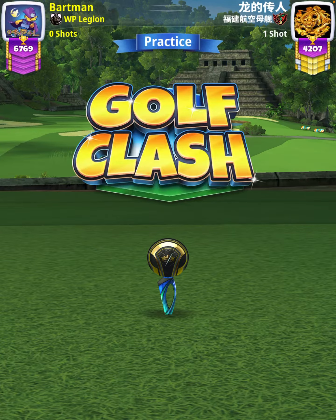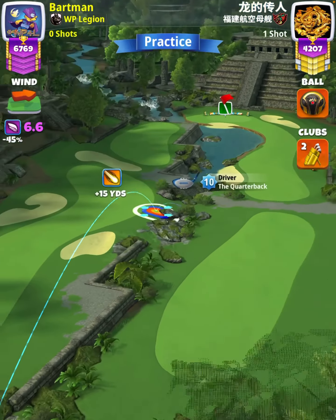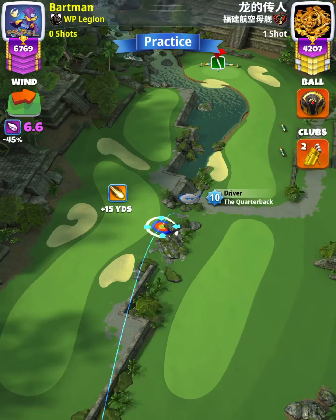For our tee shot, we're going to use an APOC level 4 and above with either a Kingmaker or a Kingslayer ball. However, we're going to start off with a QB 9+.